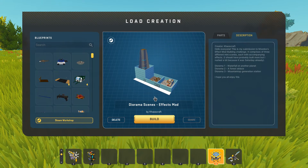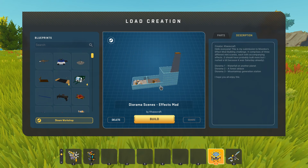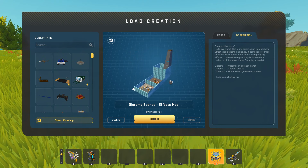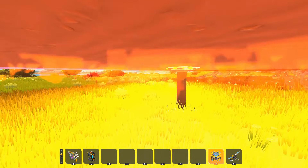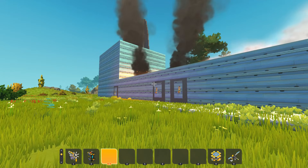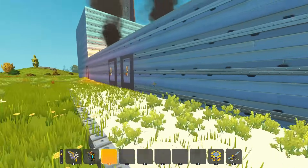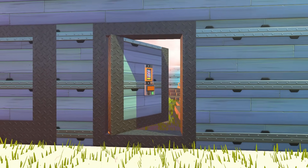Next up we've got the diorama scenes effects mod created by Chaos Craft. It comprises of three different mini scenes, each with accompanying effects. It looks rather large and I'm very curious to see what this is all about. We're already being bombarded. I conveniently came out on the side which seems to have the doors that we need — surprisingly this is not lagging at all because it's not welded to the ground. Let's go into door number one.